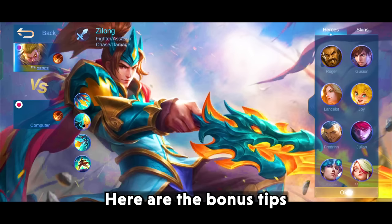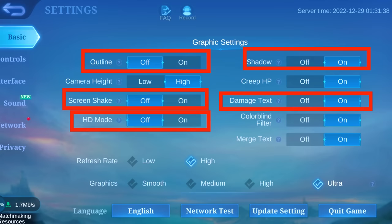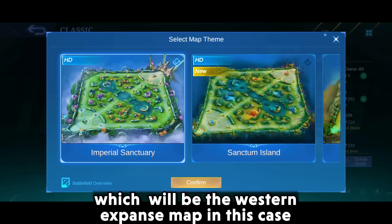Here are some bonus tips. Turn off unnecessary effects inside the game from the graphic settings. Set your refresh rate to high while setting your graphics to smooth. You can also select the smoothest map in-game, which in this case is the Western Expanse map.